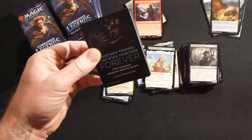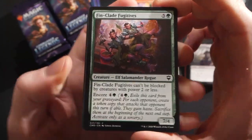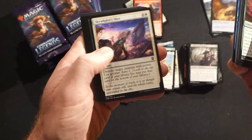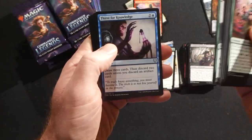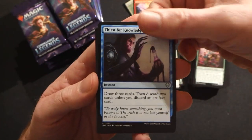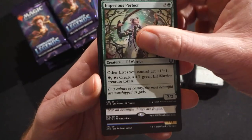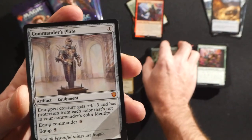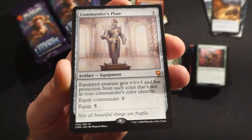It's going to be a lot of pirate deck tech going on. We really only had Admiral Beckett Brass up until this point, but now we've got a few new pirate commander potential cards and a bunch of awesome new pirates to go along with pirate tribal. Thirst for Knowledge, Null Caller, Imperious Perfect — decent uncommons in that pack. Then we have a Commander's Plate — congratulations!